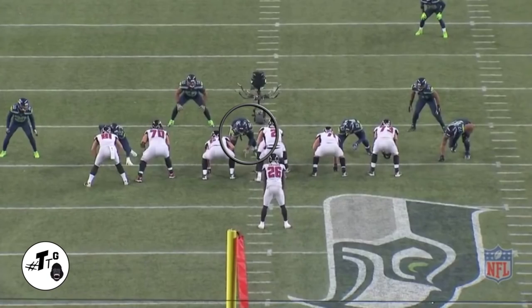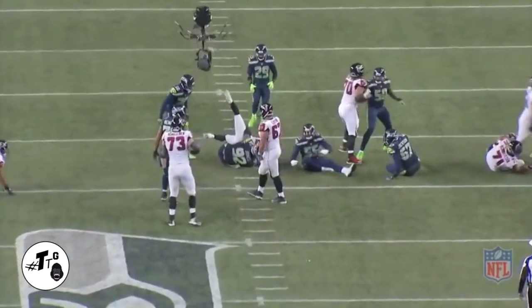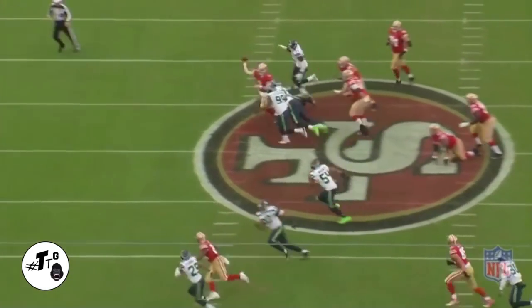2i, 11 personnel zone left: Nas rides the backside shoulder of Levitre for the two gap, and once he sees he can make the play he gets out — as usual. 2i gun 11: Nas stunts into the strong A-side gap but gets washed because Jefferson runs into the same gap.